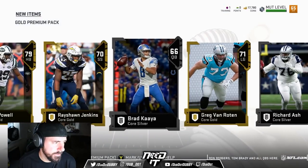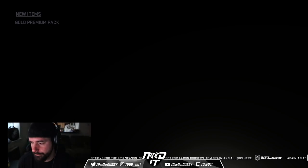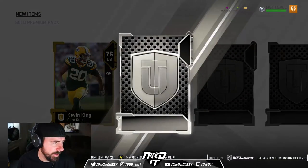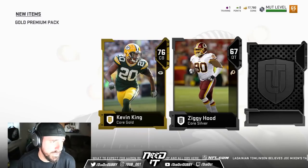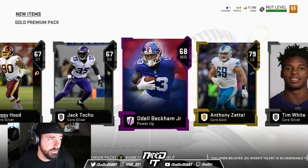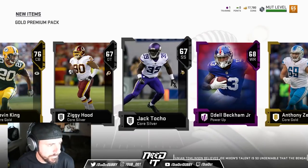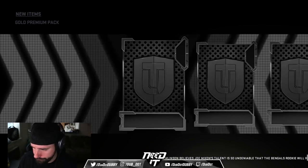Each bundle has 40 gold packs and three elite packs. Kevin King — another tall guy, not that fast, 84 speed. I guess that's pretty decent. Odell Beckham — you can power him up because he's always going to be a good player. But Odell's not the best for me because he's short. He's going to be better than powering up Mike Evans partly because of his speed.